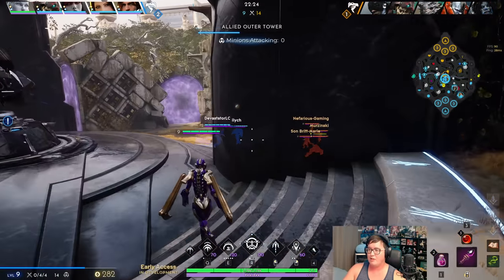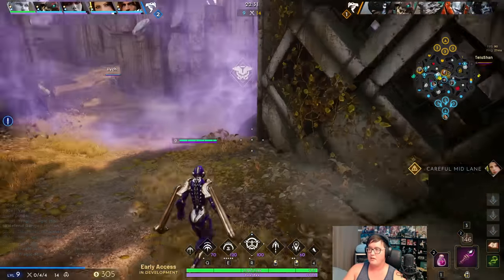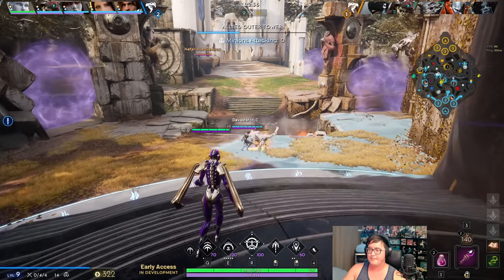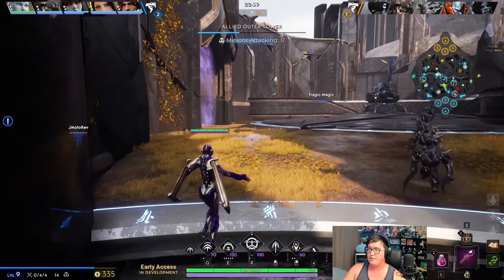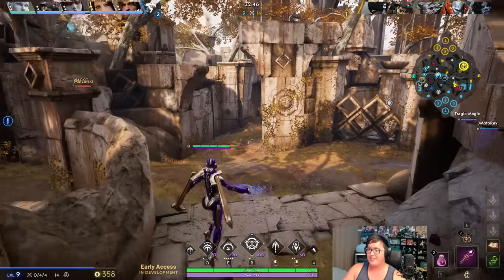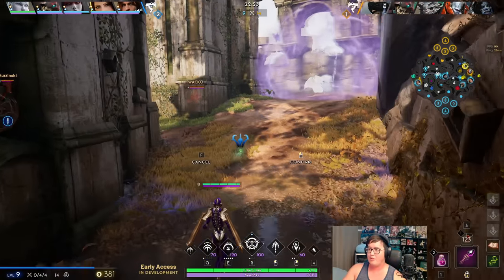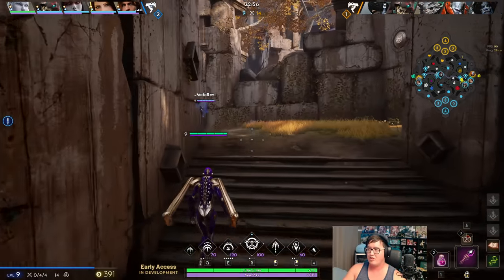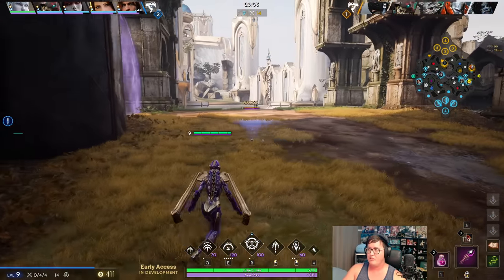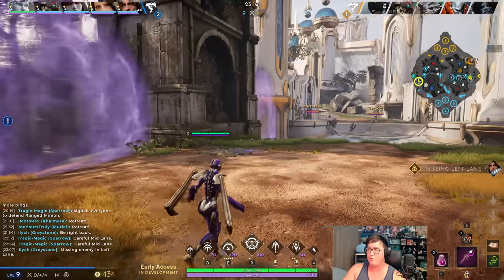We can play a little bit slow - it looks like they're just committing hard to mid right now. Once again we are going to follow my Sparrow because she's going to be the carry in this game. Not just the carry role, but the actual person who's going to carry this game in particular. Let's get some nice wards here so when Murdock or Camero try to gank us we can see them coming in. Both are mid - I'll let the Sparrow decide where she wants to go because I trust her judgment.